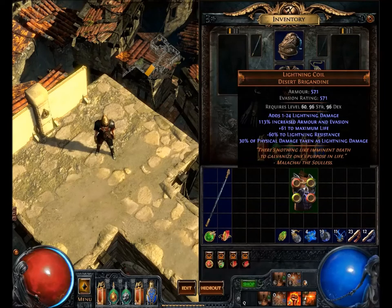Lightning Coil Desert Brigandine: armor is 571 and the evasion rating is 571, so they match up. It requires level 60, 96 strength, 96 dexterity. You can tell that's actually mid to late game armor — kind of middish — but you won't be using it until around Merciless difficulty. It also has a pretty steep strength requirement.